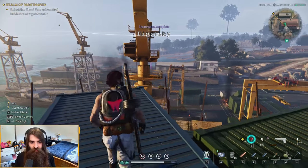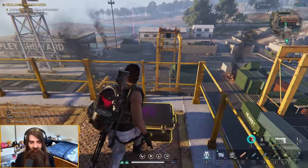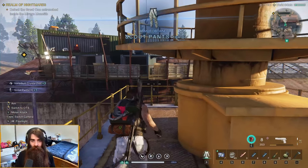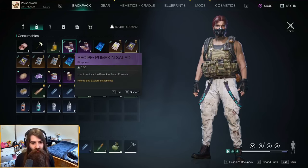Then you're gonna want to jump on the crane and glide across, drop down, and you have the third gear crate of Ripple B. So that's it! Checking out those recipes that we gathered from Ripple B, we have the pumpkin salad.